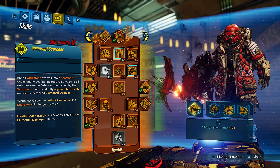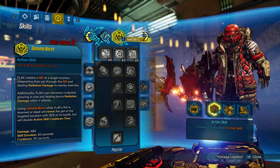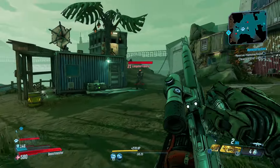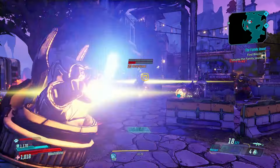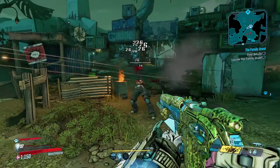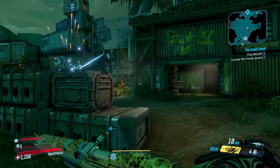Let's get into what Flak's skill tree consists of. Flak has Hunter, Master, and Stalker. Hunter is very much about Flak just dealing as much damage as possible — it's very focused on crit damage. Master is very much focused on Flak's pets. And Stalker is more about support, boosting Flak's health and fire rate and stuff like that.